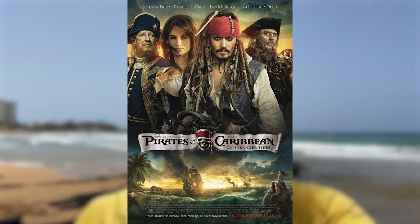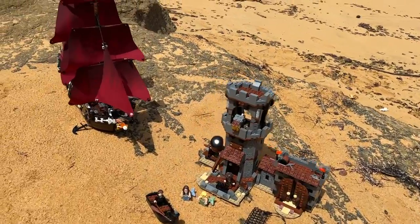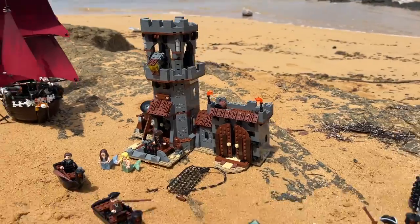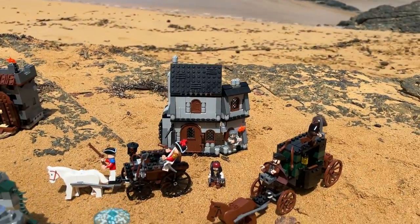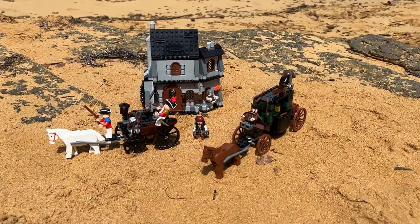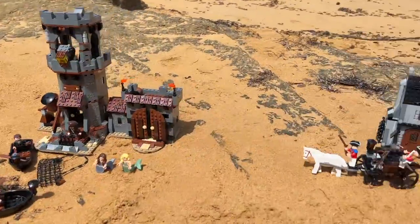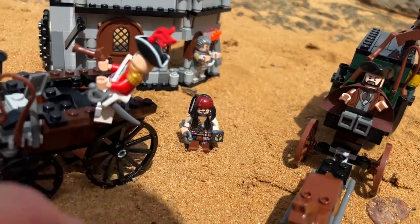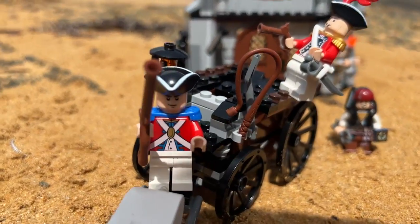Now let's look at the sets from On Stranger Tides, which had a whopping four LEGO sets. We have Queen Anne's Revenge, The Lighthouse, The Fountain of Youth, and Escape in London — which was the opening scene of the new movie. All of these sets came out in conjunction with the release of this movie, so that's probably why it has the most sets.